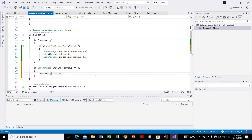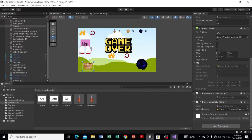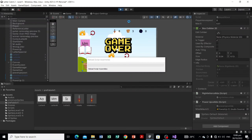...then canPowerUp is set back to false. So whenever the UI power-up value reaches zero, the player will not be allowed to launch the missile — unlike before where canPowerUp stayed true and we could shoot multiple missiles, which is not normal game behavior.